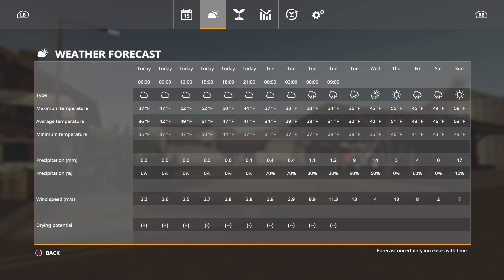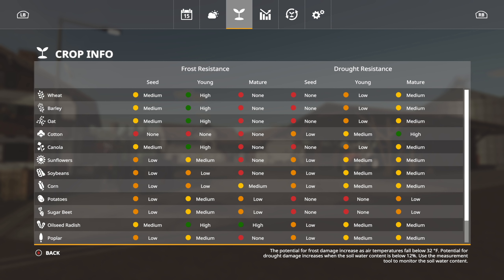Let's go over to the next menu — this is your weather forecast. It's going to show you everything for today, tomorrow, and through the next several days. You get your maximum temperature, what type of weather — overcast, cloudy, sunny — as well as average temperature, minimum temperature for that day, so you have your lows and highs. You also get precipitation and wind speed and the drying potential. This helps you plan out: am I going to do this on Monday, or whatever on Tuesday?